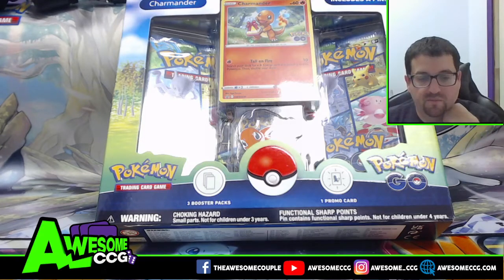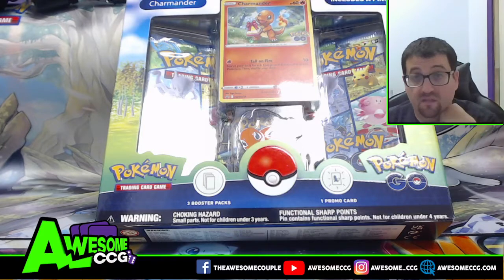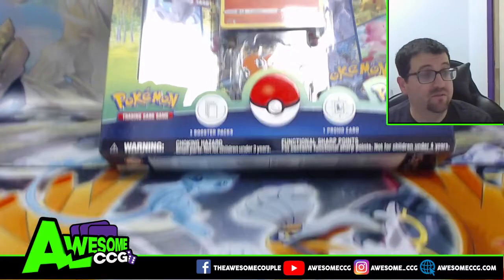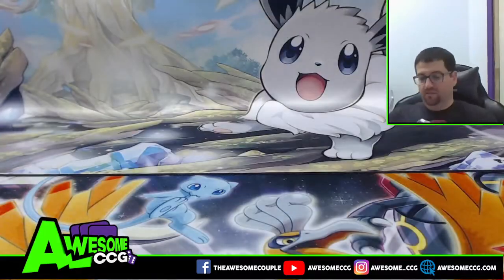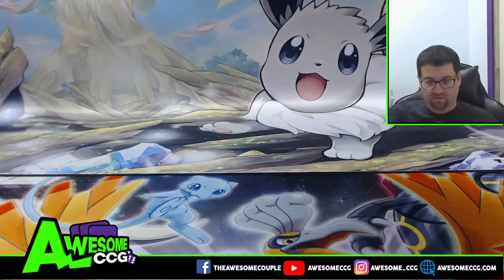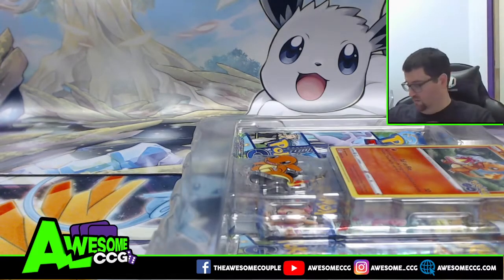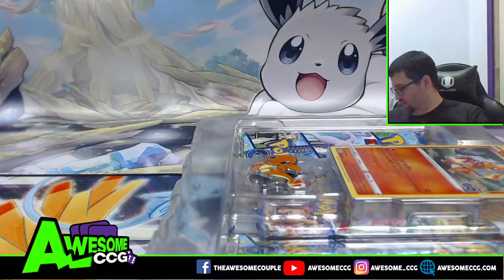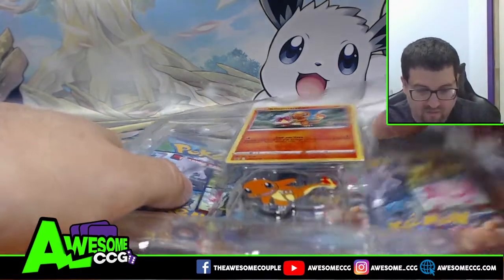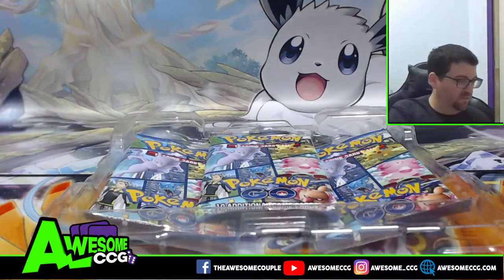What's going on everyone, this is Jimmy Awesome here bringing you some more Pokemon Go products. We got our Charmander pin box here where we get a nice cool Charmander and a Charmander pin. I'll show it to you after we get the box opened.